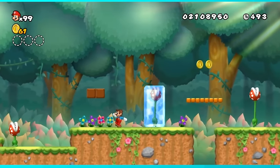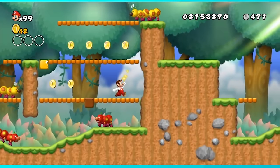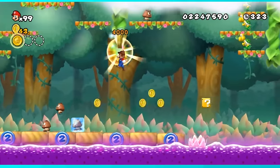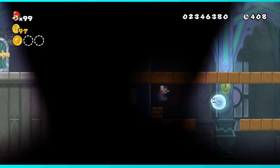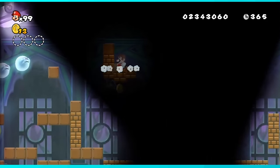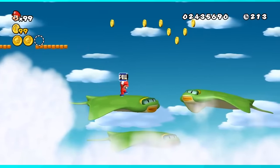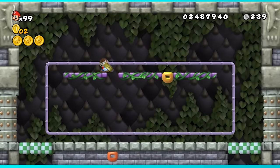On to World 5. 5-1 reintroduces those freaking flowers — not hard, but a pain to collect individually. 5-2 is a cakewalk even with all these wigglers. 5-mid-castle is no problem as long as you're patient with the spikes. 5-3 and 5-4 were both pretty easy too. 5-Ghost-House was really annoying because it has so many bricks to break, and one coin block is placed where you can't ground pound it or jump underneath without dying — it was just really tedious. 5-5 is actually not bad with a propeller suit. 5-Castle wasn't an issue either, just watch out for fireballs. Most of World 5 was a breeze.